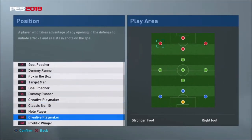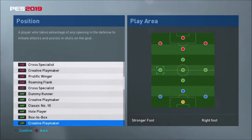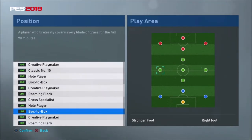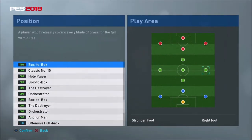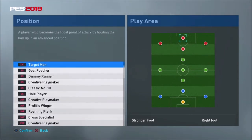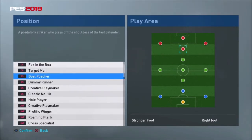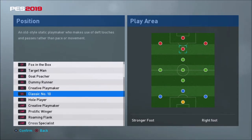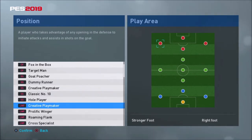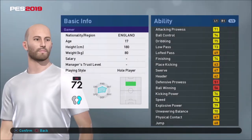I basically just made a bald person — it kind of looks like Iniesta, except it's me. You get to choose some boots that I presume probably unlock. You can even select what sort of shirt style you want, celebrations, and how you want to run. So you can set everything up. Once you've done that, you select what's called a player mode. You can be a creative playmaker, a dummy runner, a roaming flank, box to box, the destroyer — so you can be anything. I selected 'hole player' — I want to be a hole player, that sounds fun. I'm 17 and I start at a club. And now we're into my first match.